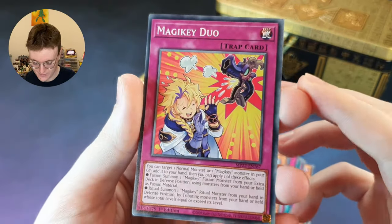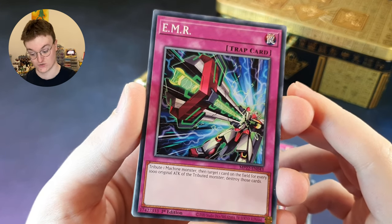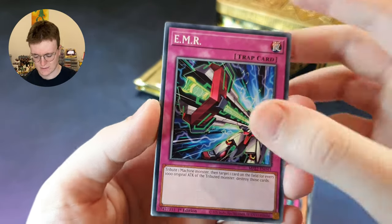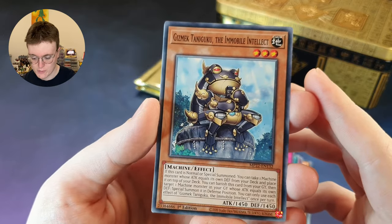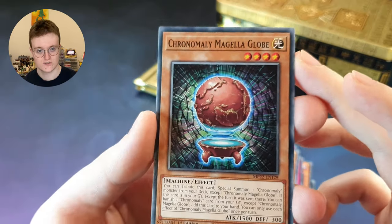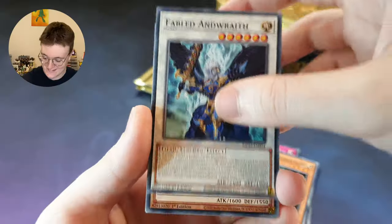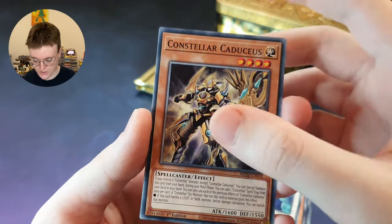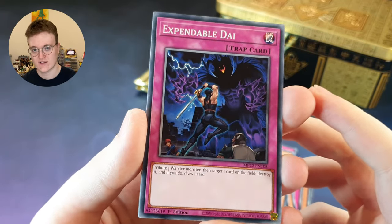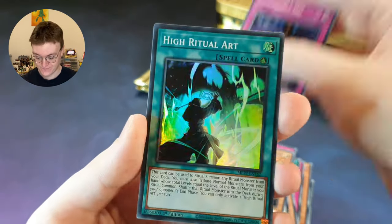Magic Key Duo — nice artwork there. EMR: tribute one machine time monster, then target one card on the field for every thousand original attack of the tributed monster — destroy those cards. What's the machine time monster that has the highest original attack, I wonder? Is there a machine time monster that has 5,000 original attack? That would be mad. Gizmec Taneguku, the Immobile Intellect — a thoughtful machine frog. Chrono Manly Magella Globe — it's a red version of our world. Fabled Andwraith — I prefer Fabled Buttwraith. Constella Caduceus. Expendable Die — very nice. This card is part of the Warrior Digreffer storyline. He's fighting against Despair from the Dark there. Awesome storyline — if you're not aware of it, you should check it out.